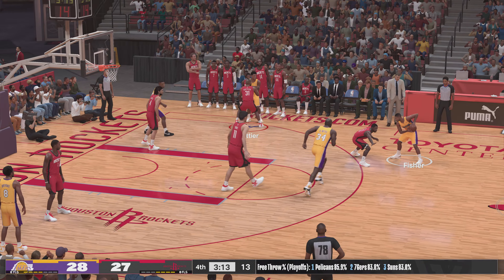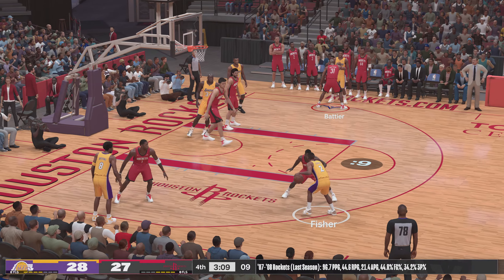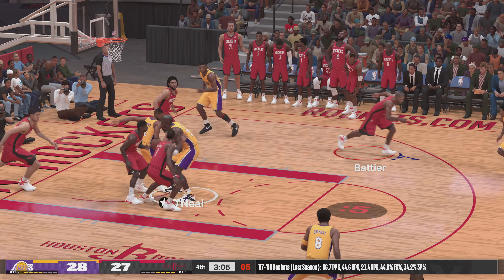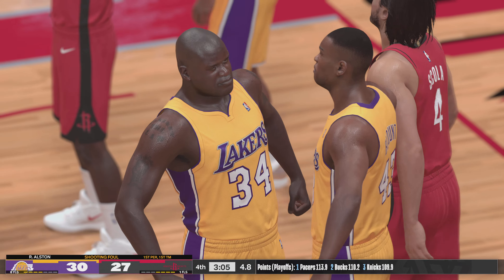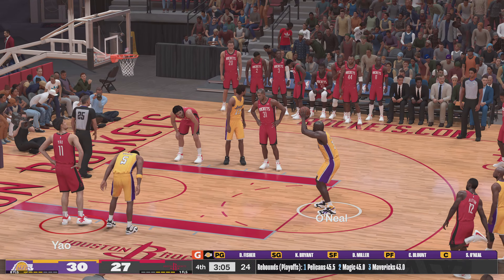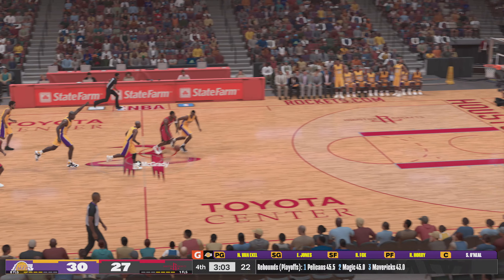Back to Fisher. O'Neal sets the screen for Fisher. Yao with the block — they get it back. They got him on the arm, but it still counts. And Los Angeles will go for a different look here — Orange checked in for Blount, Fox comes in for Miller, Jones checked in for Kobe, and Van Exel subbed in for Fisher.